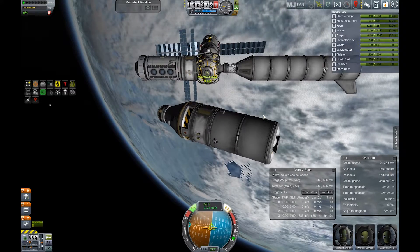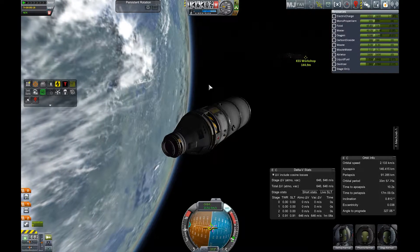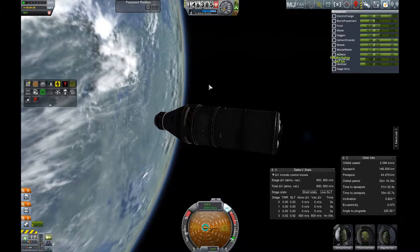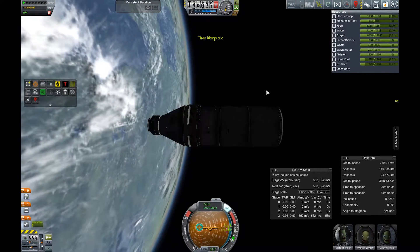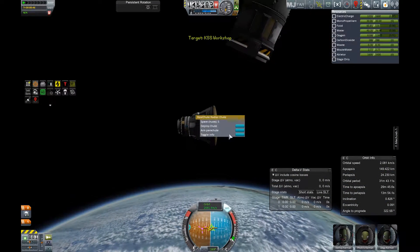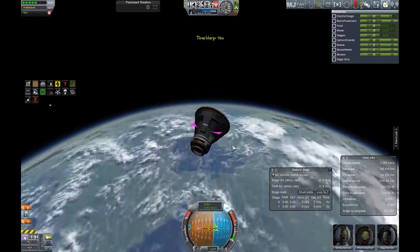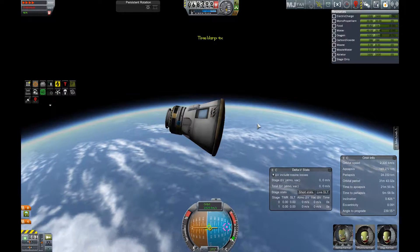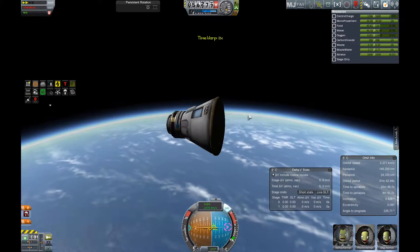Now we're going to undock the Minmus service module and re-enter. Since I was nearly at nighttime, I did a trick to orbit faster so you can watch the re-entry in daylight. I burned a little bit downward to get into the atmosphere fast enough to still be in daylight. The orbital mechanics this time worked perfectly.